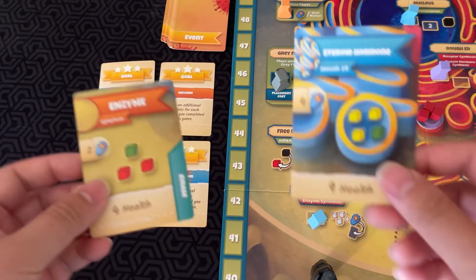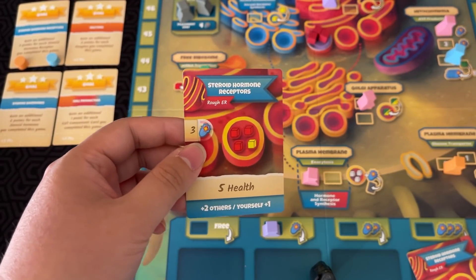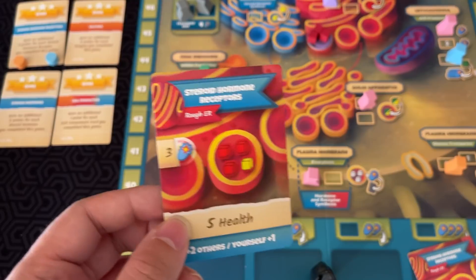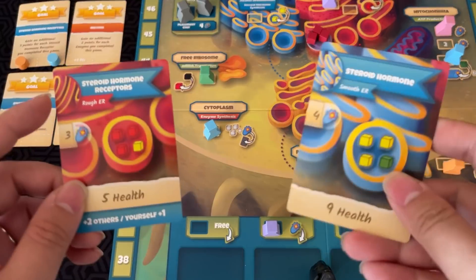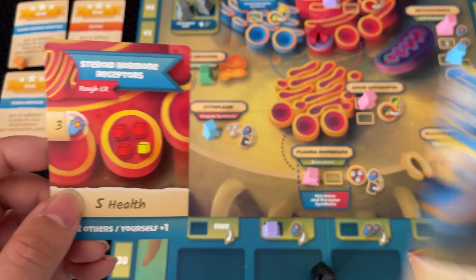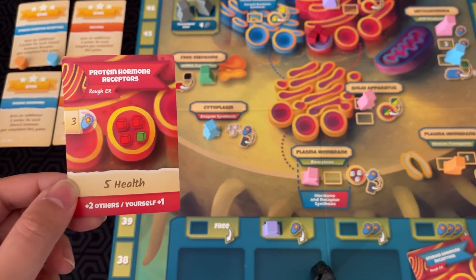We went through enzymes and hormones — let's go into hormone receptors. These are still scored the same way as hormones. However, when these are completed, they score you points any time new hormone cards are completed. You'll get five health when you make them. But then, any time an opposing player completes a Steroid Hormone card, all players with Steroid Hormone Receptor cards get two points for each that they've completed. Also, any time you complete a Steroid Hormone card, you will score one point for each receptor card you have. The same thing goes for Protein Hormone Receptors — it just applies to Protein Hormones instead.